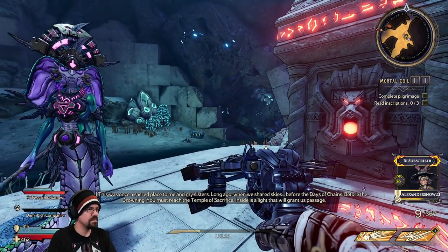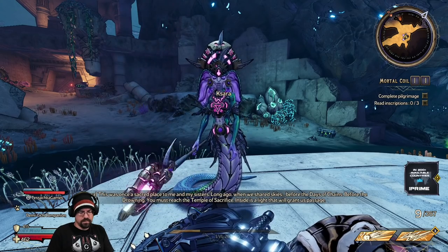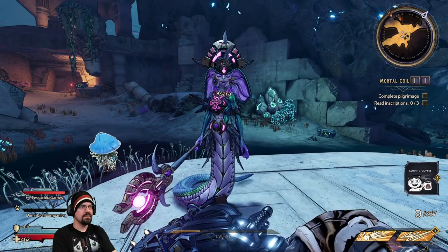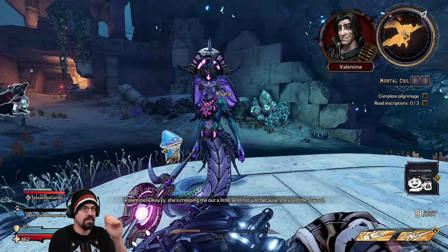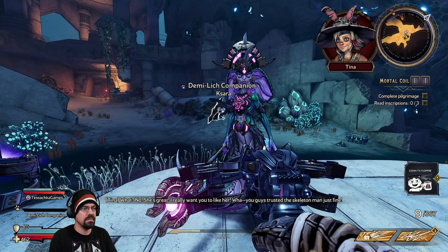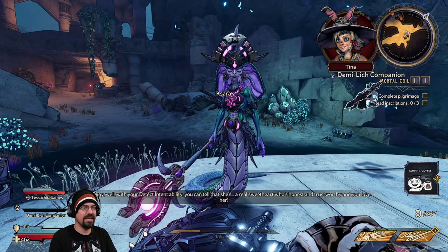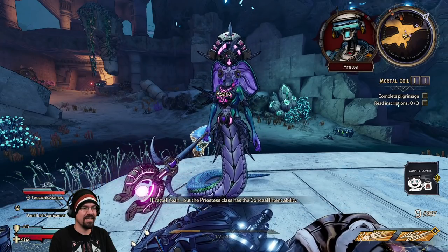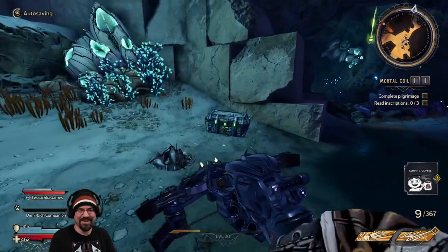Priestess: 'This was once a sacred place to me and my sisters long ago, when we shared skies before the days of chains, before the drowning. You must reach the Temple of Sacrifice — inside is a light that will grant us passage.' She's creeping me out, and not just because she used the 's' word. She's got too many proper nouns — chains, drowning, sacrifice. Well, you guys trusted the skeleton man just fine — he was a pirate! With your detect intent ability you can tell she's a real sweetheart, but the priestess class has the concealed intent ability.